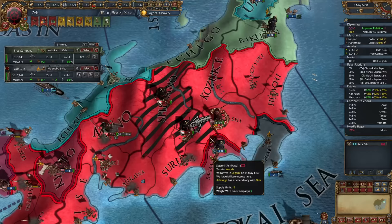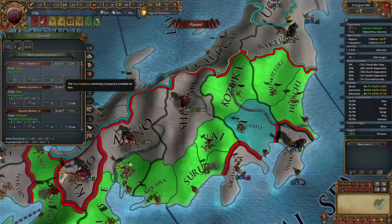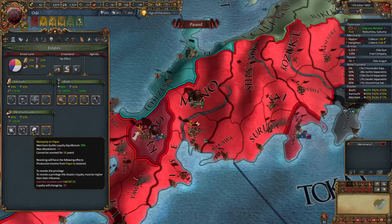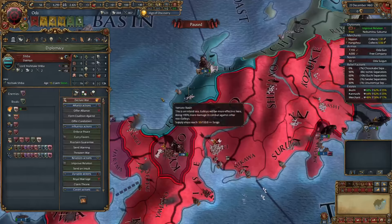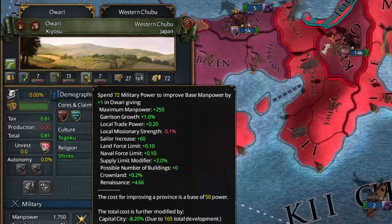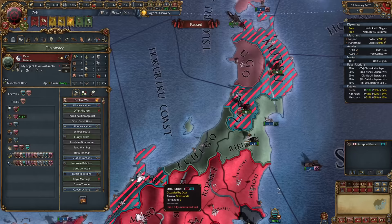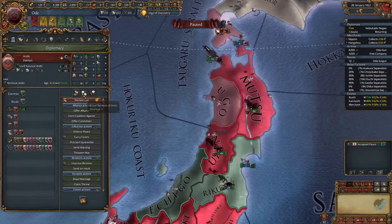Our mercenaries' manpower is nearly drained and we need to look at replacing them. We grind them into the dirt before releasing them — waste not, want not. Luckily, we can hire another four-stack free company right away. Prestige is looking quite good, so we cancel patronage of the arts and get our tax income back. Shiba has no allies, making them an easy target. Our capital is now over 30 development, giving us splendor for the age objective.